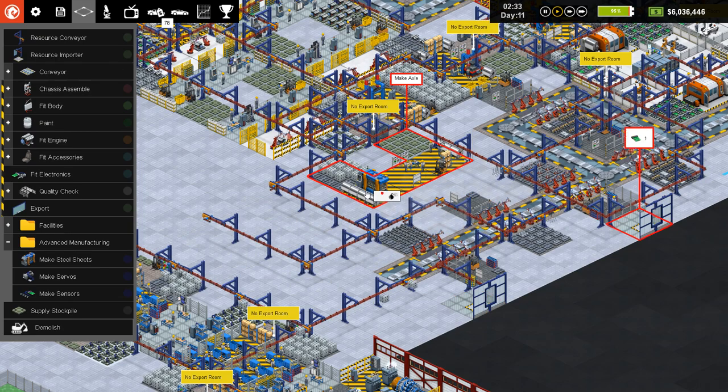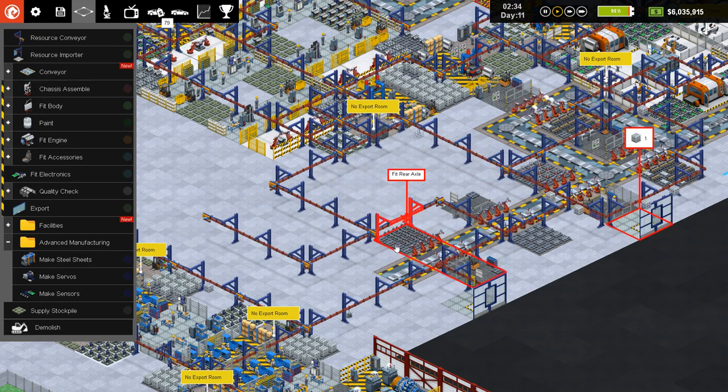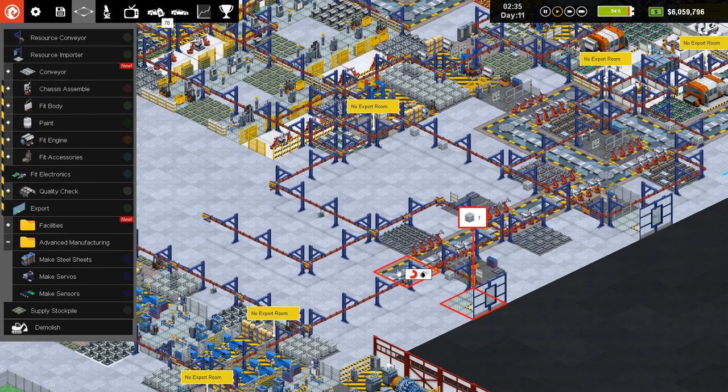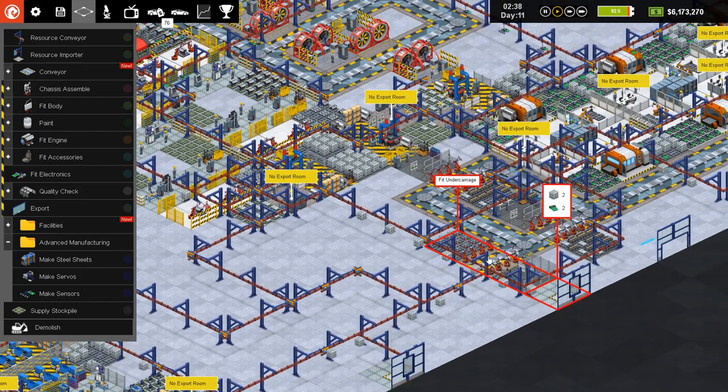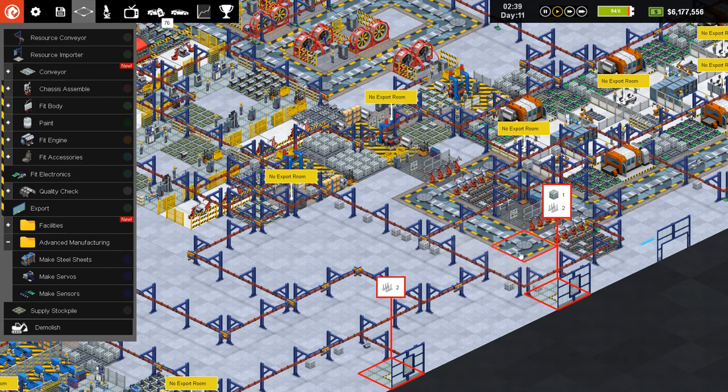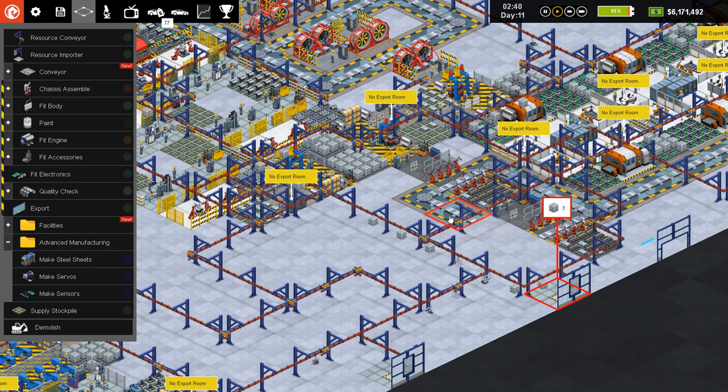No more axles being made over here — for example, we can destroy all these. This is not really the best way to spend our money. Unfortunately we'll get some of this money back, but we had about nine million dollars before I started building that other area over there.